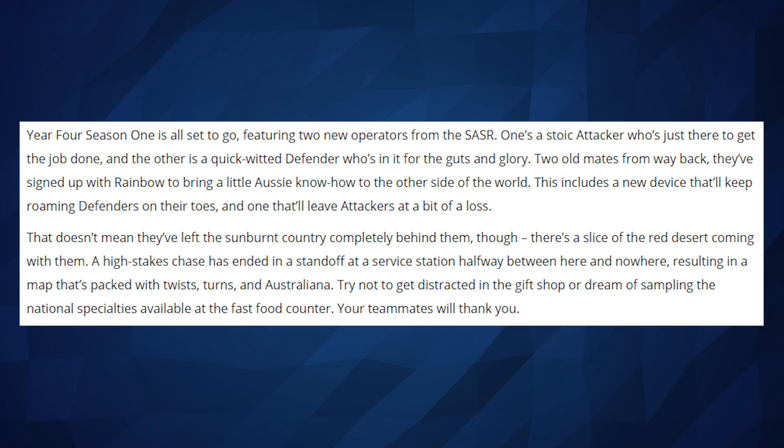This chase has ended up at a standoff at a service station halfway between here and nowhere, resulting in a map that's packed with twists and turns and Australiana. Try not to get distracted in the gift shop, or dream of sampling the national specialties available in the fast food counter — your teammates will thank you.